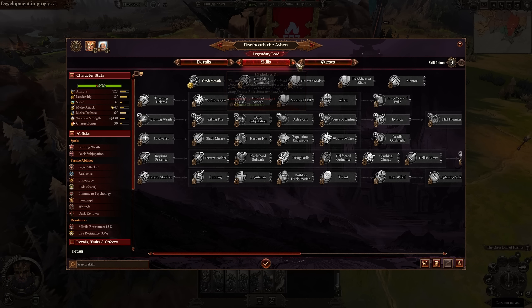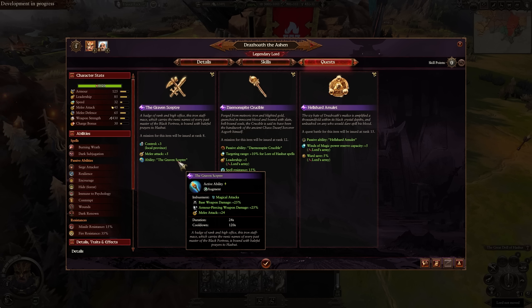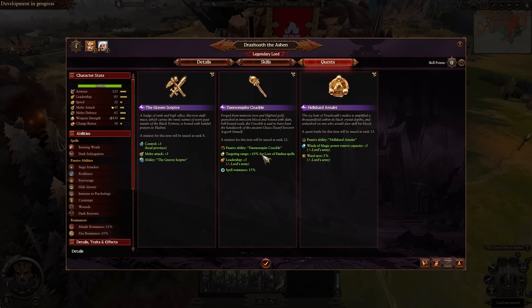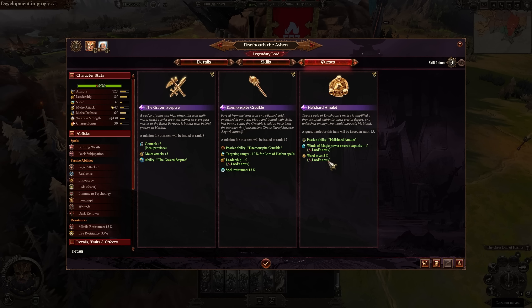He also has his quest items, which form a whole set. The Master of the Black Fortress gives him melee attack via an Embedded Infernal Castellion, and Leadership Reduction for all enemies in the region. The Graven Scepter gives control, melee attack, ability to increase his damage, melee attack, and magical attacks. The Demon Spite Crucible has a passive ability that gives him Spell Mastery for each kill made by the unit, maximizing at 20%. Tardigan Range provides plus 10% for Lore of Hashut spells, plus Leadership and Spell Resistance. Leadership for the whole army of five. Then the Hell Shard Amulet helps with melee damage reflection plus 20, damage resistance plus 10% as long as he is in melee, plus Winds of Magic Power Reserve and Ward Save for the entire army.